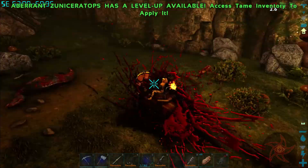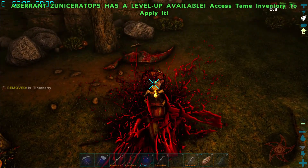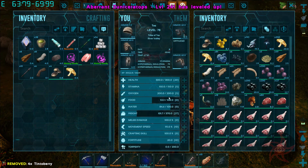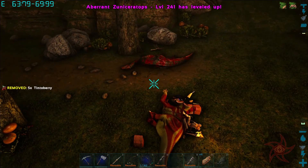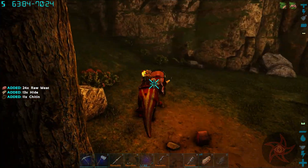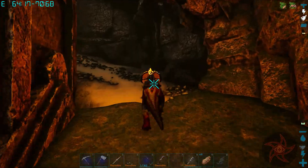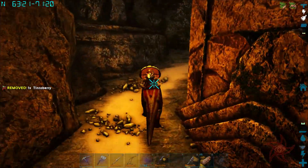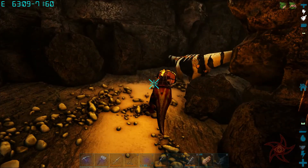First Ravager I've seen down here comes down to kill the Iguanodon I'm taming. Jerk. Downside is from here to get back up to my base on foot — oh, there's a cave down there too.